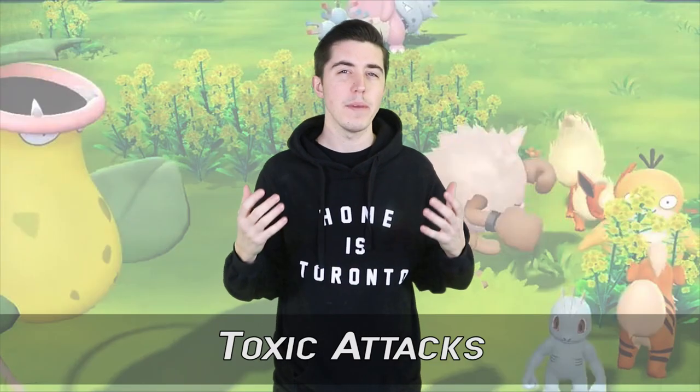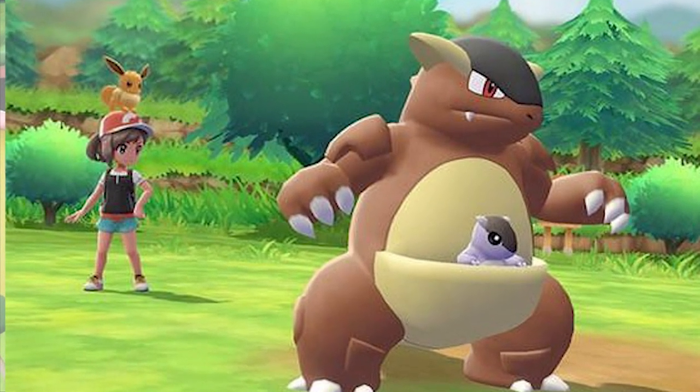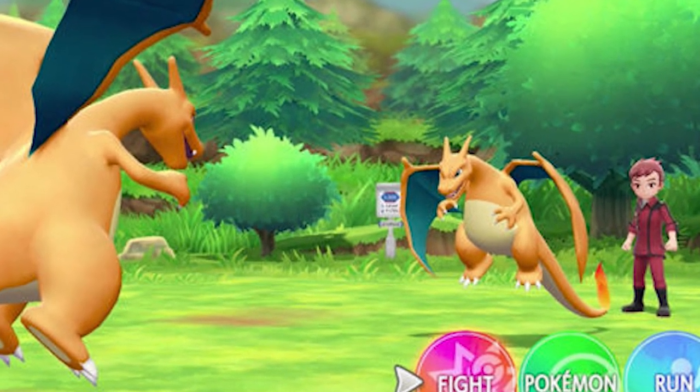Number 5: Toxic Attacks. If you happen to be in combat and encounter a toxic attack, this trick will help you make it through. Normally if you leave the infected Pokemon in battle it will continue to take more severe damage. However, if you swap them out and then bring them back into battle, the toxic effect should decrease, making things a little bit easier for you.